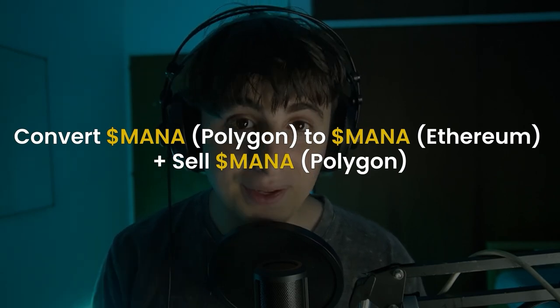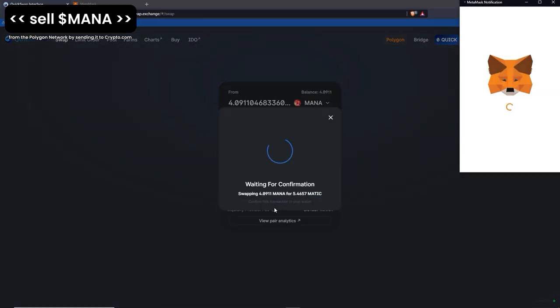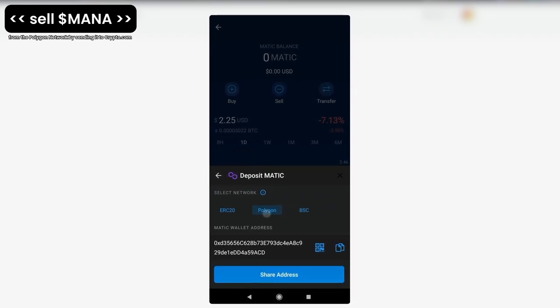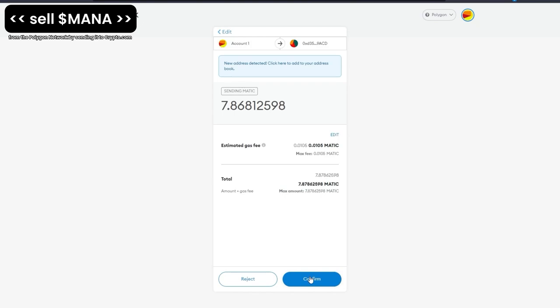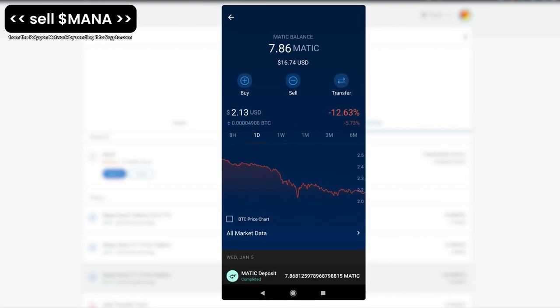How to convert MANA Polygon to MANA Ethereum, and also how to sell the MANA you have on Polygon and get the money inside the Crypto.com app. Jump into QuickSwap and choose MANA as the first token and MATIC as the second one. Press swap and confirm swap. Confirm the transaction on MetaMask. Go to MetaMask and click send. Open the Crypto.com app, search for MATIC, press transfer, deposit and choose the Polygon network. Copy the address and paste it on MetaMask. Select the amount and press next — I recommend you not to press max so you keep a few dollars for future transactions. Press confirm. After some time, you will receive the MATIC on your Crypto.com app. You can sell that MATIC for USDC or get MANA and withdraw to your MetaMask wallet.